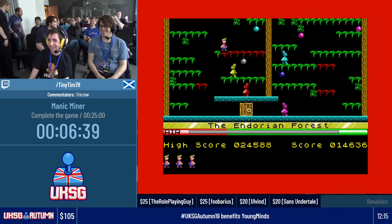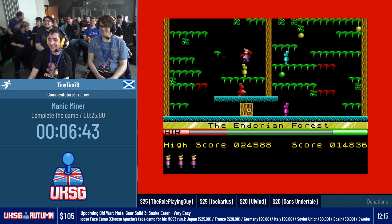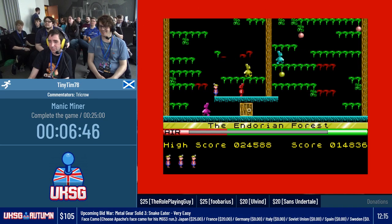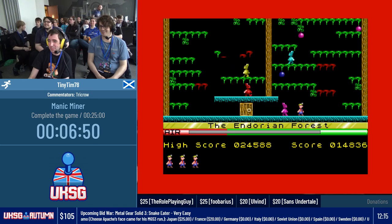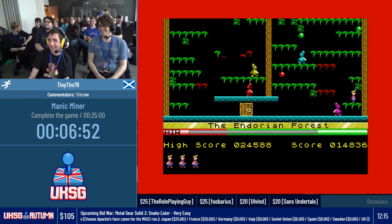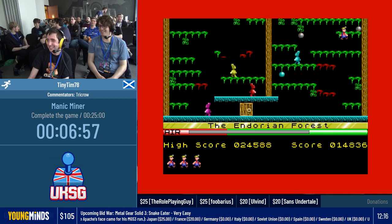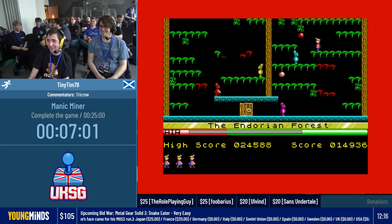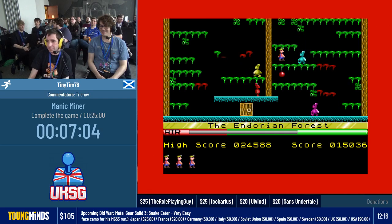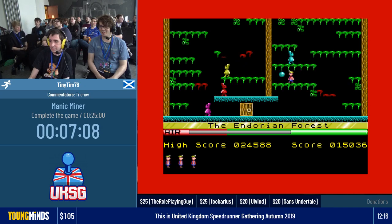Now then, what about this level? What do we recognise on this level? Have a look at the name — Endor. Yeah, so that means these guys are the Star Wars guys. Ewoks! I was thinking Jawas. No, no Jawas, no Ewoks. But it's very nasty to be killed by an Ewok. It's embarrassing to be killed by an Ewok.